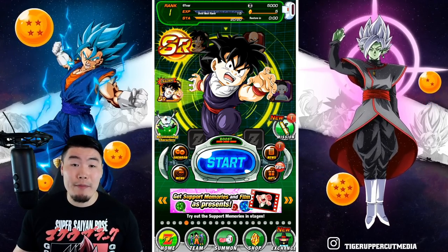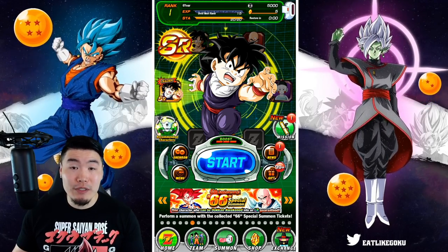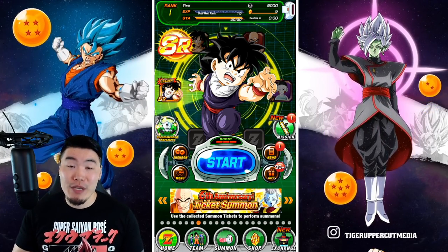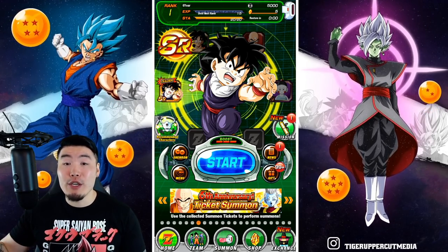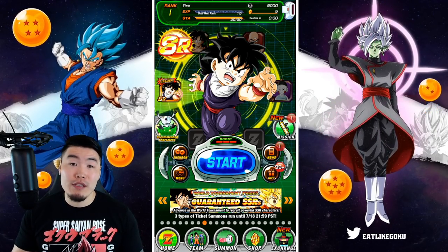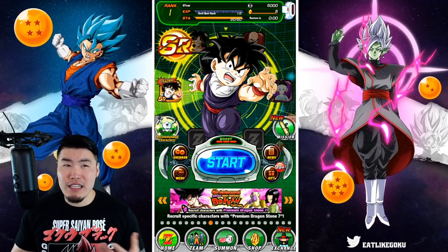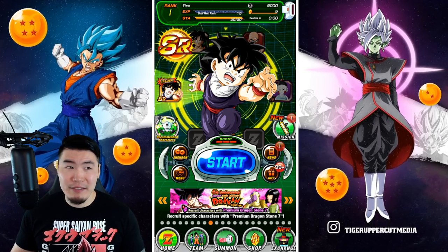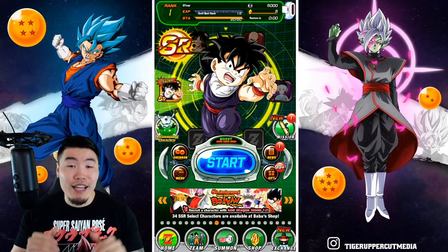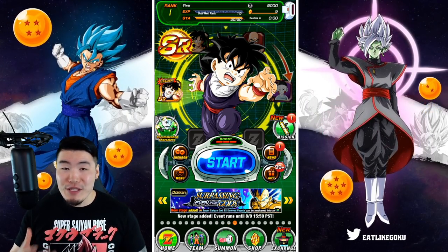Just real quick, for anybody that doesn't really know what re-rolling is or is new to gacha games in general, what you're doing is essentially starting the game over and over again with a new account each time to try to get as many good units with the starting currency as you can. Usually when you start the game at a regular time during the year, you're only getting enough stones to do like a couple of singles. But during anniversaries, they're giving out a lot of free currency, and that's why right now is the best time to do this re-rolling thing.